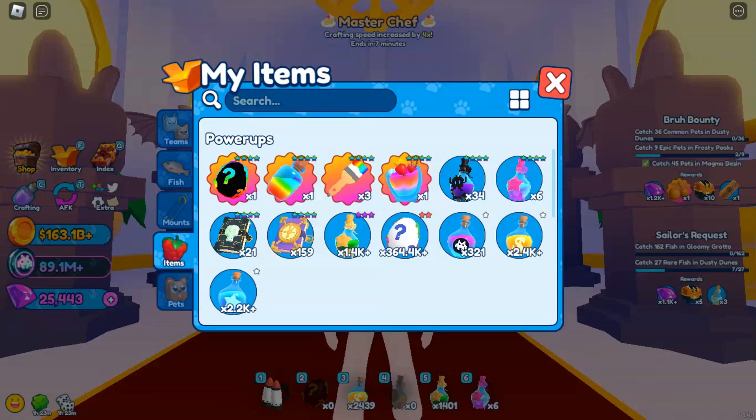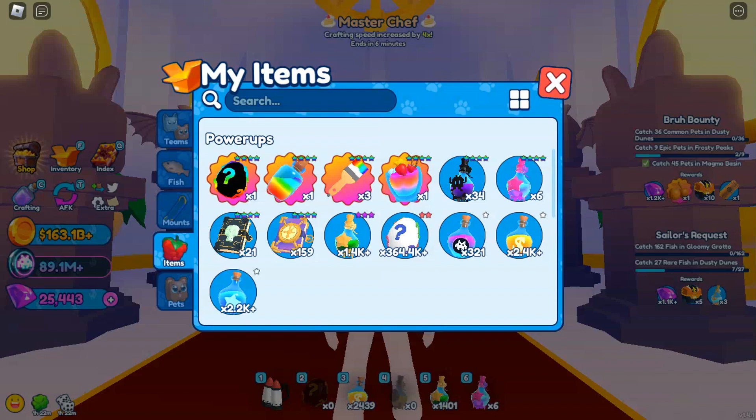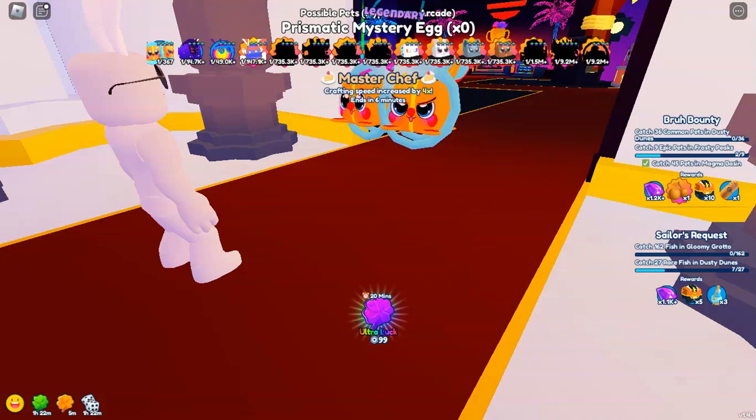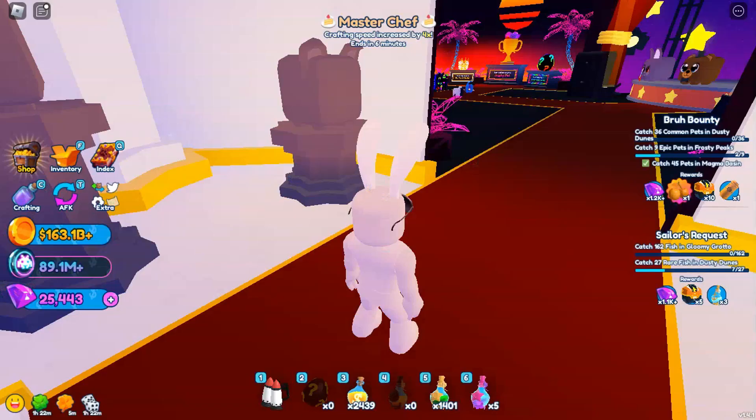However, I'm not done just yet, because I still got a prismatic egg on me — I bought it a while ago. We'll open that up and maybe we can get a secret. I'm just turning on some additional luck. Let's open up the prismatic egg — maybe something cool. And nah, it's a seal duo. Well, that was sure fun.